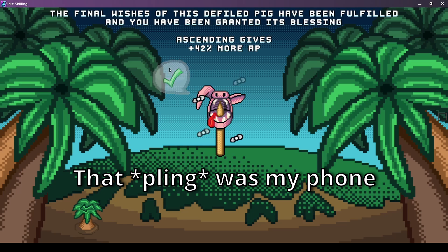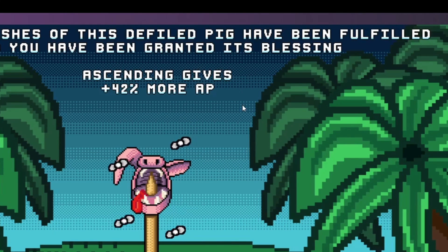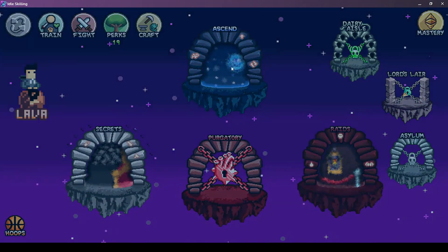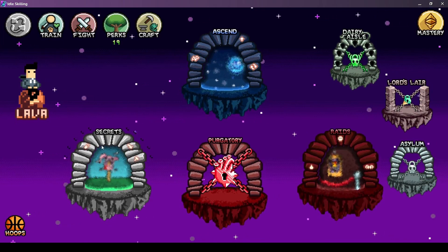10 fish things — 'The final wishes of this defiled pig has been fulfilled and you have been granted its blessing.' Ascending gives 40% more AP — I think it's 42% because I have some bonus that gives slightly more. We had around 900 before, now we got 1400.